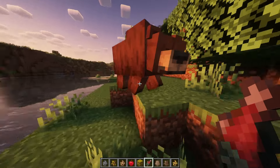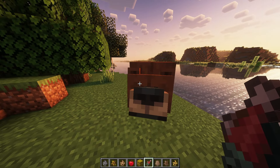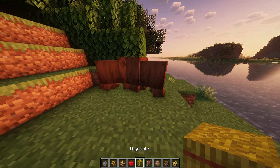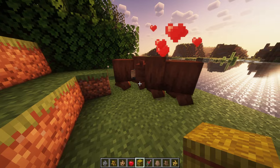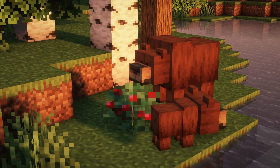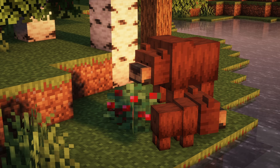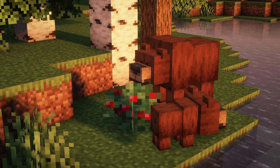Feeding any of these items to the bears will cause them to breed. If there is a fully grown sweet berry bush or bee nest nearby, adult grizzly bears seek it out while sniffing before harvesting and eating the contents. They will also steal and eat food from campfires. Grizzly bears sleep for half of the day at 2 separate times.